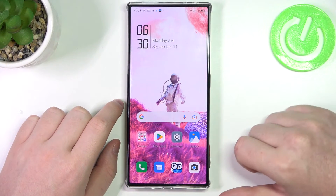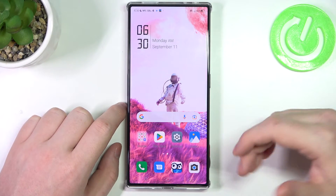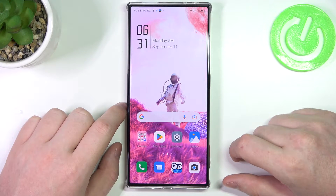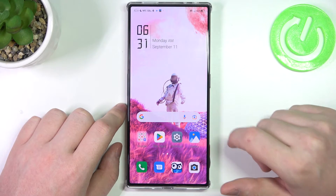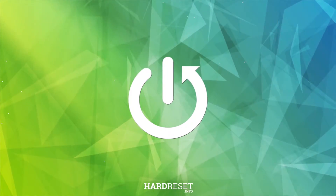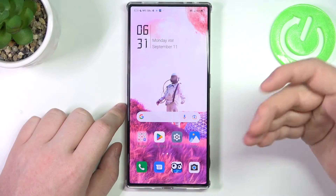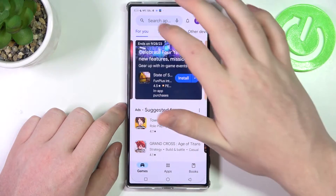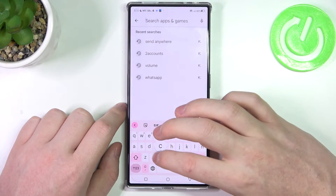Hello, in this video I want to show you how to fix the problem when you can't find any games on Google Play Store in Nubia Red Magic 8 Pro. To do this, first let's launch our Google Play Store and here if we try to find games like Call of Duty.